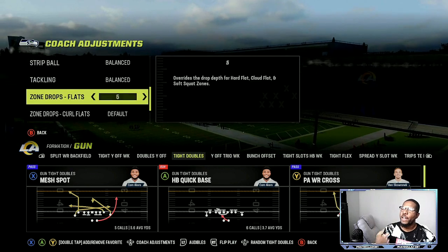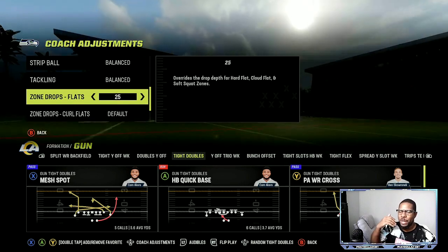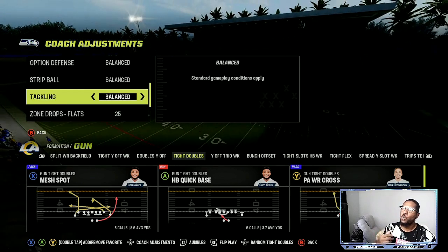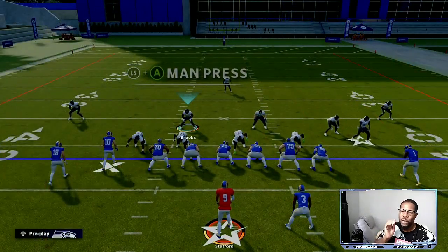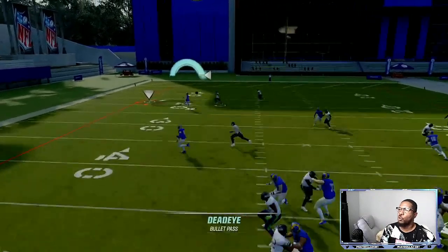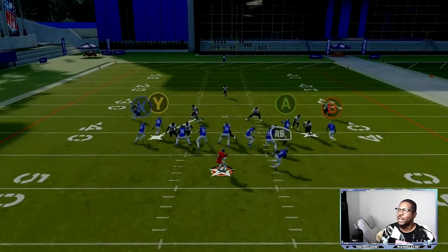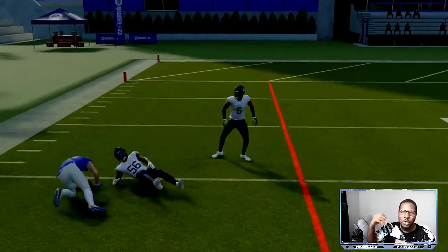No matter what, I put this on 25 yards and I'm going to be on match coverage. Whenever I pick a match coverage play I'll come in and put this back to default. So I'm going to be on match coverage at 25 yards. Now we're going to go get some corner routes — pay attention to the entire video. If they come out and just chuck a corner route at the break, it's going to be wide open if he has short and elite route tech.